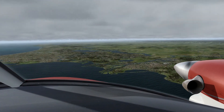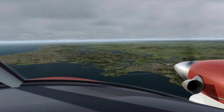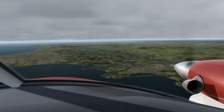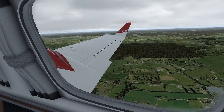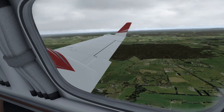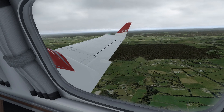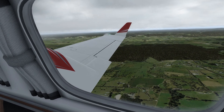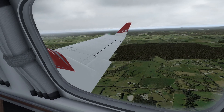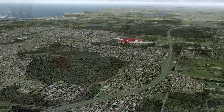My next area of exploration was on the southwest coast near Perth. Here I wasn't as impressed with the scenery. While the roads and waterways looked accurate, the texturing looked more generic. It's maybe just because I've been used to using FDX Global for so long and the Orbx collection of textures is starting to look generic to me, but there wasn't really anything noteworthy that I could pick out in this region.